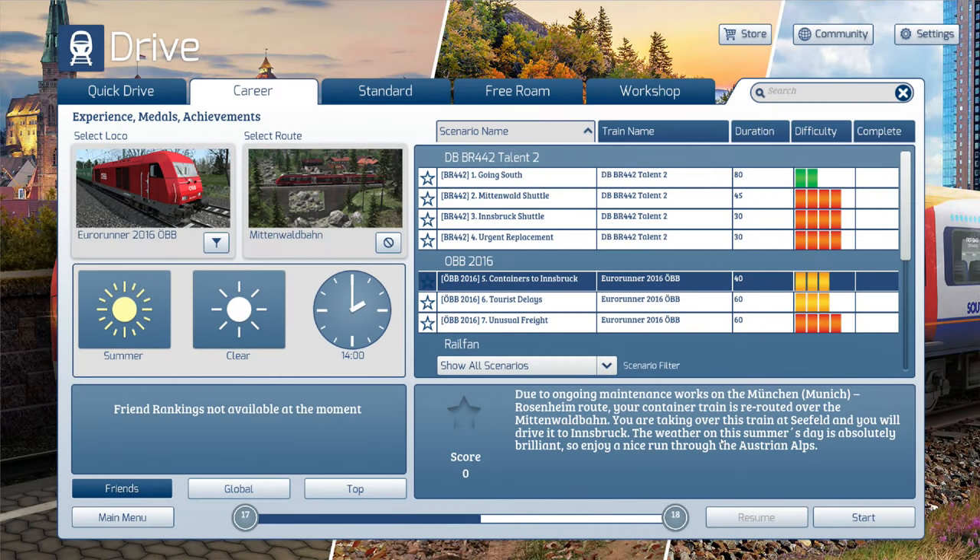Welcome to Simulator Adventures and welcome to Train Simulator. Today I'm going to have a look at the Mittenwaldbahn Route — a route that goes through the German and Austrian Alps. I think it's going to be really cool. I've hardly played it before; I think it came with one of the older editions of Train Simulator. This is quite unusual for me because I don't really play freight missions very often.